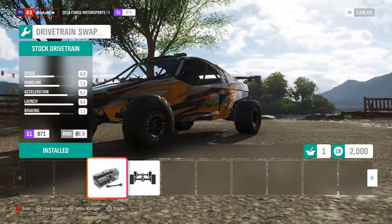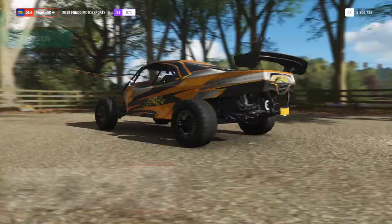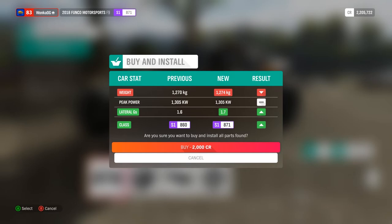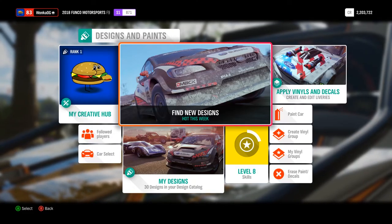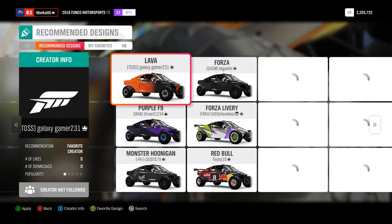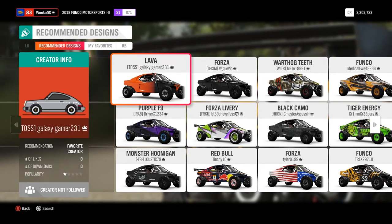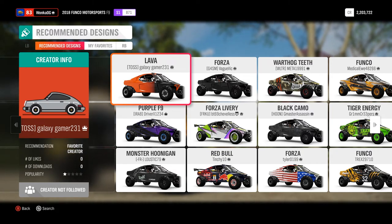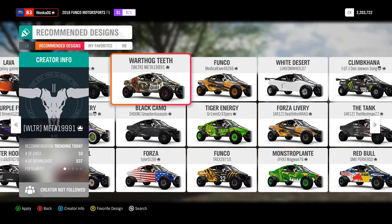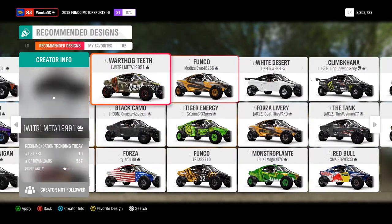It is currently a rear-wheel-drive car. What is this thing? A Funko Motorsports F9 2018 — I have no idea, I've never seen it before. Can't even do engine upgrades or anything. We'll put the wing on it, but other than that we'll just try it as-is. There was a pretty cool paint job I saw, but I decided to leave it stock to show you guys what it looks like. This vehicle is long — I don't think I've ever seen a vehicle get cut off at the tire like that in the menu.